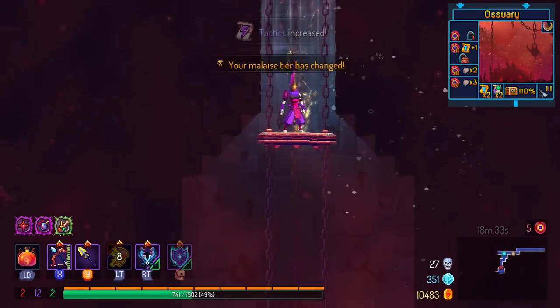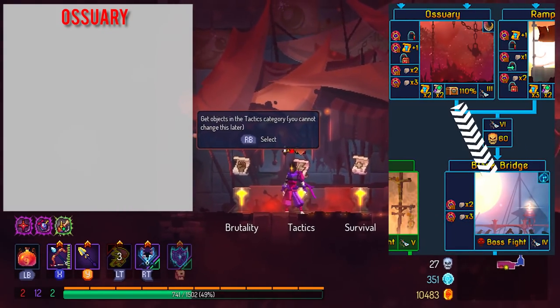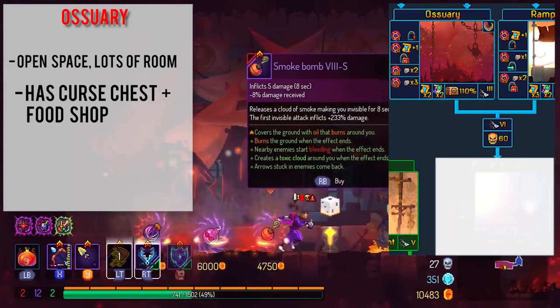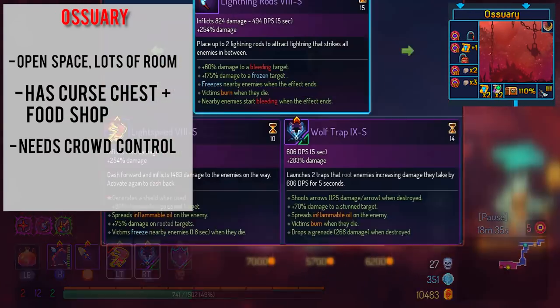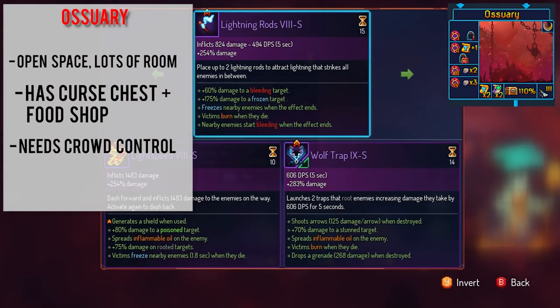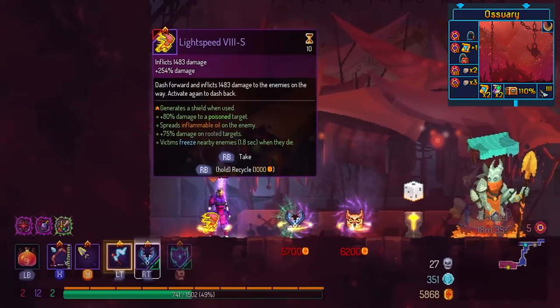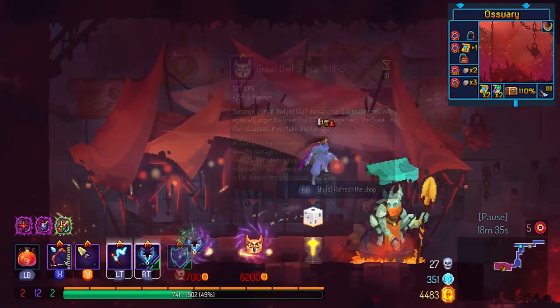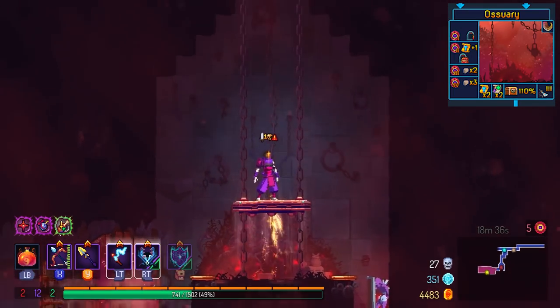Next up is the Ossuary. This biome leads to Concierge and it's very large — think Dilapidated Arboretum but on steroids. I would say try to avoid this biome as well, because while you have to fight Concierge which is kind of boring, there is a guaranteed curse chest as well as a food shop here. The curse chest is pretty easy to lift as long as you have some way to deal with Thornies. You still need crowd control in this biome to really make it through, but honestly I would say avoid this biome too if possible.